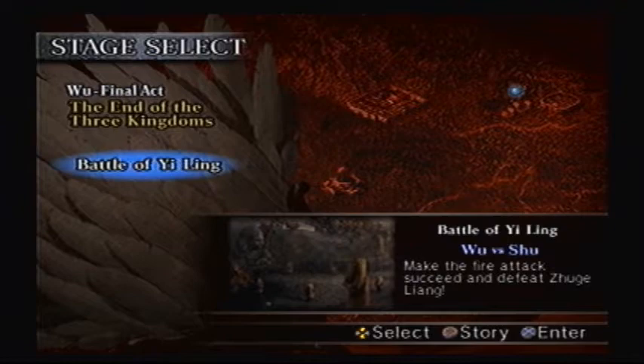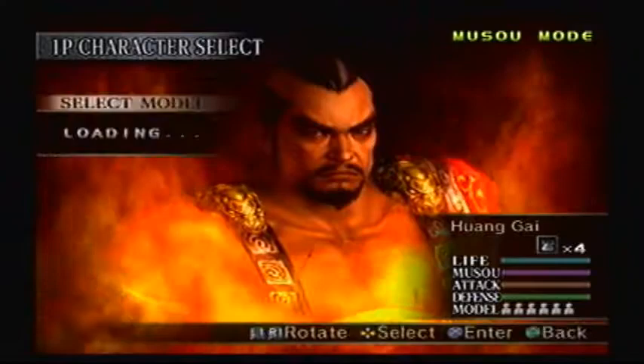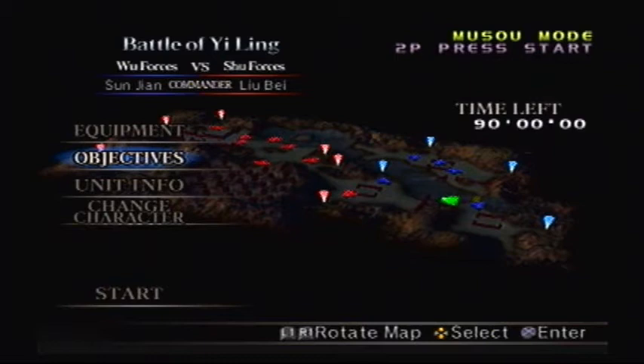Let's go to the Battle of Yi Ling and finally take on Shu. Some people were wondering about HuangGai's last outfits — why don't we show them off right now. It's these two over here. These look like his outfits from Dynasty Warriors 3, and I think this one looks cooler.